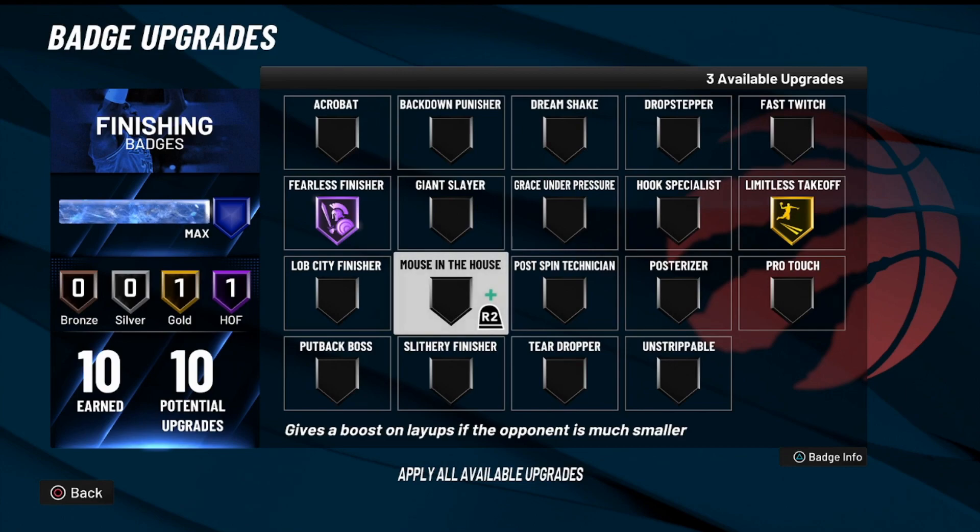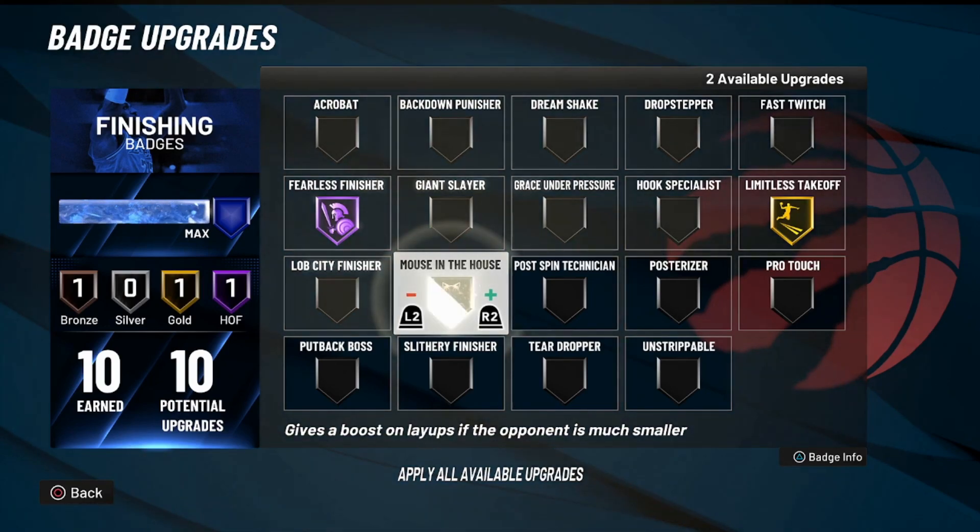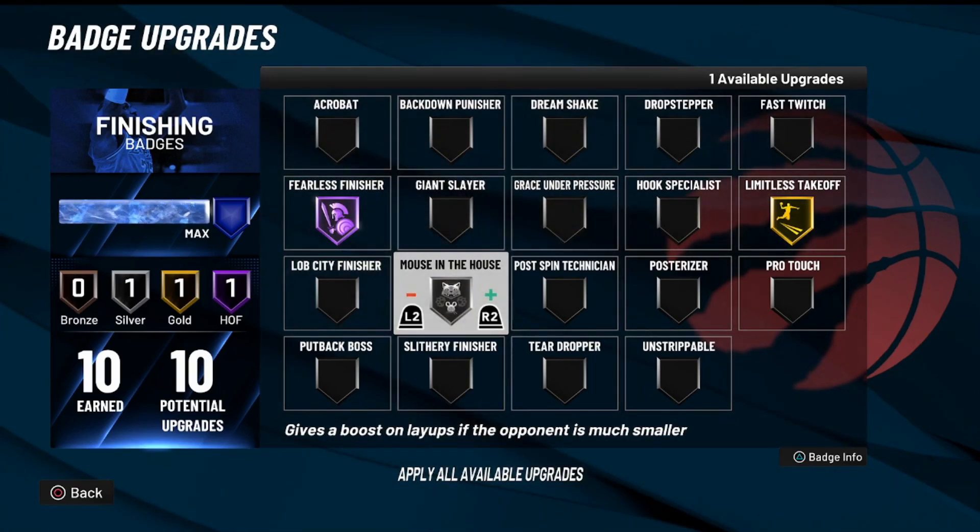Mouse in the House is a very good badge depending on how tall you are. I know some slashers are like six foot, six-two. If you're under 6'4", do not use Mouse in the House because there aren't many people shorter than you. This is mainly for people that are 6'4" and up. My build is 6'5" and I love it because pretty much every point guard is under me. You want to put this badge on at least bronze, maybe silver.